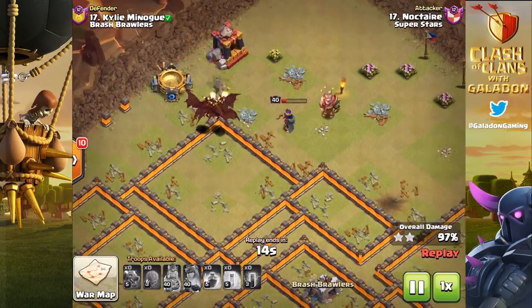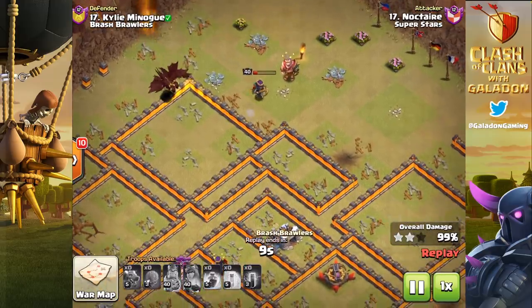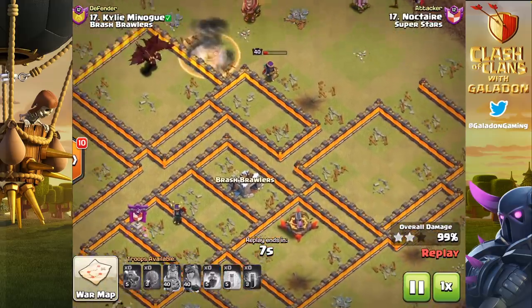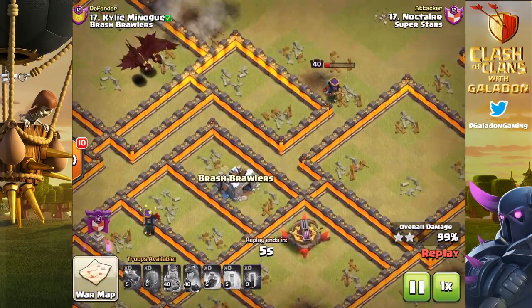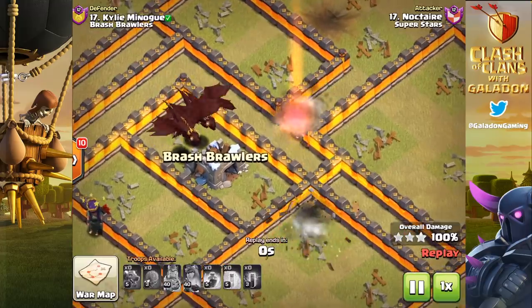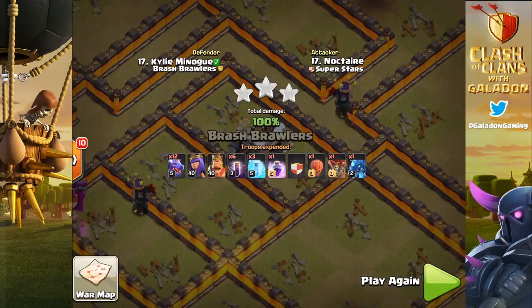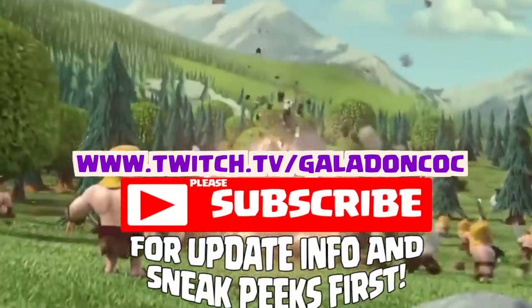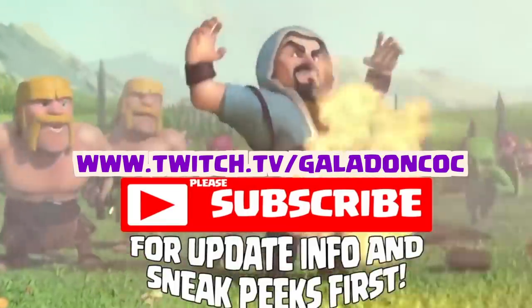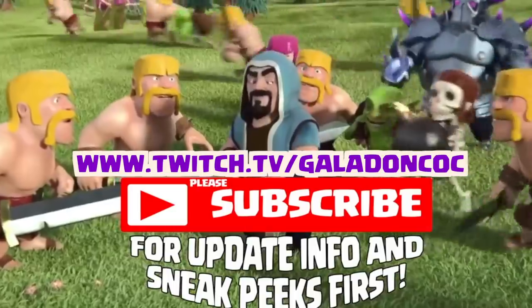Tomorrow I'll get into more depth about what happens when a Stone Slammer moves over each individual defense and at what range you need to set walls to avoid them getting obliterated. Noctare from Superstars finishes off the three-star here, eventually getting around to the Expo — another beautiful, somewhat unorthodox attack with dragons at Town Hall 10. Times are changing, so get ready — the update is coming soon. I have to remain stone-faced for now. Thanks guys, stay tuned, stay subscribed, stay positive, be kind to people and animals, and see you tomorrow morning for more full attacks.